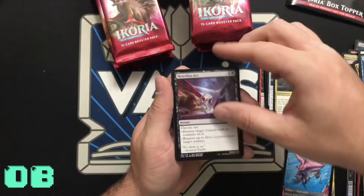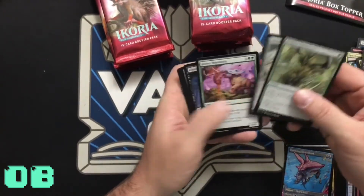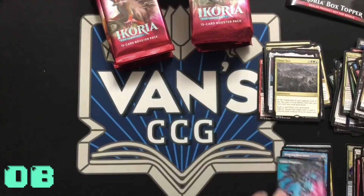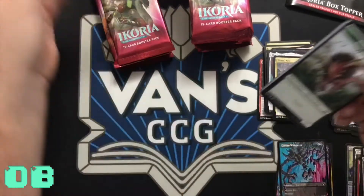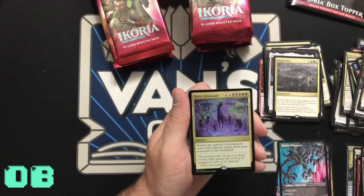That's a lot of wording for something that's not that great, to be completely honest — I could be wrong, but it just doesn't seem as good as it is. Oh, look — another Cavern Whisperer! I really do like these cards. Aren't they pretty? The shark artwork was really cool. Beast token, island, foil.